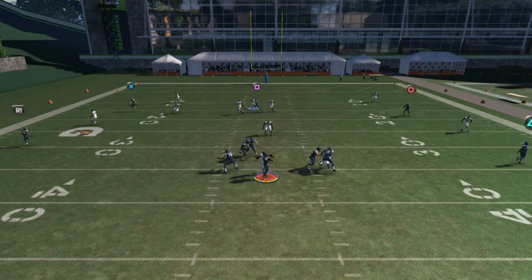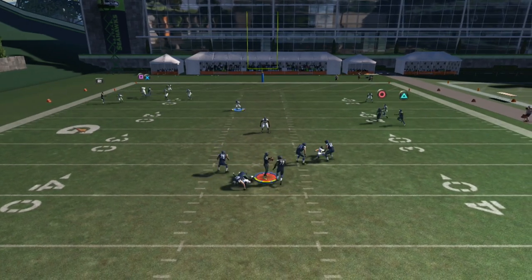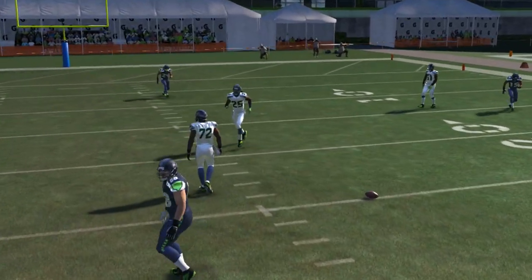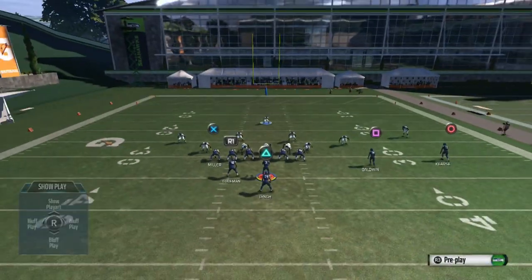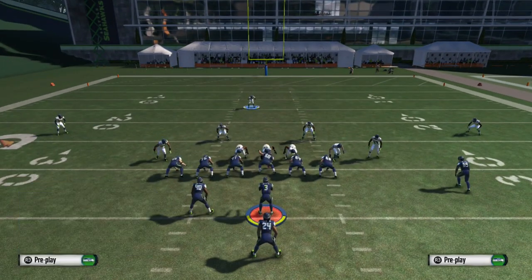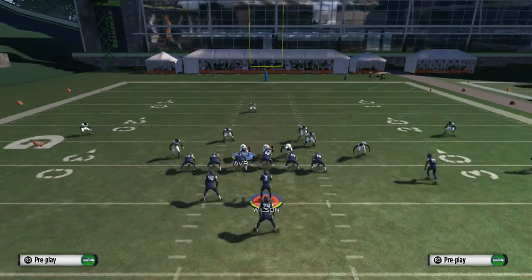We can lurk the middle of the field here with the safety, who is already yellow as you guys can see. We get that one man blitz and it's really a max coverage defense. It also stops the run really well, so it's not gonna send pressure that fast.